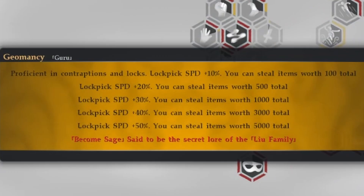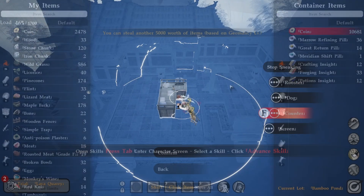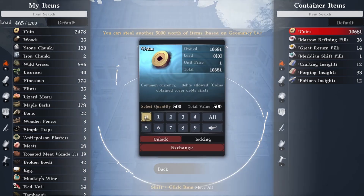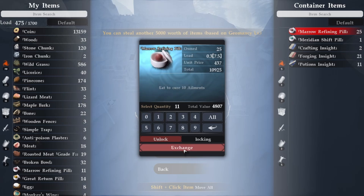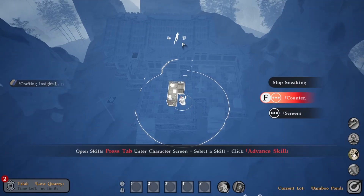Just like that I finished leveling. Once you become a guru you won't get any more experience picking locks, so you might as well start making money. With our geomancy skill you can see that we can steal 5,000 gold worth of items, meaning we can pretty much walk into a shop and empty the place out. Because our sneak skill helps us stay undetected, we can just steal over and over again. This is a great way to make a ton of money, but it couldn't get more morally dubious.